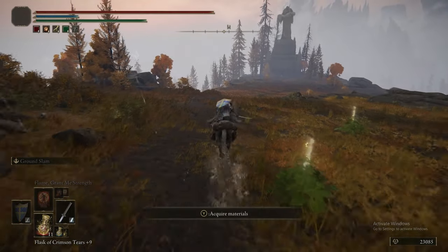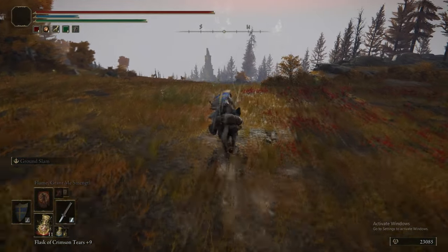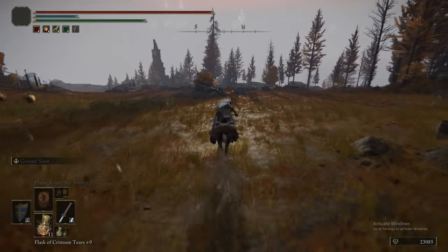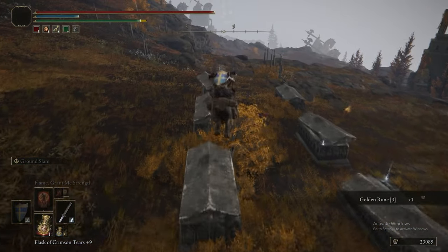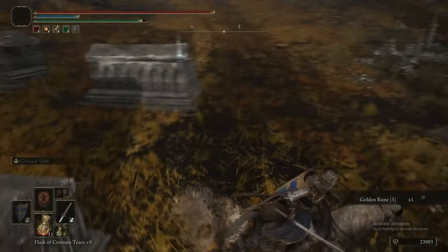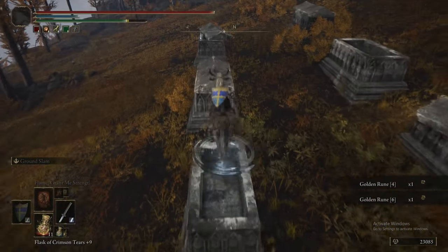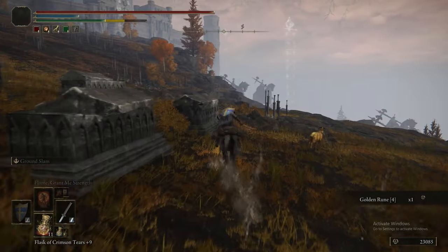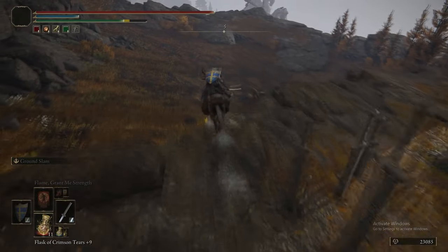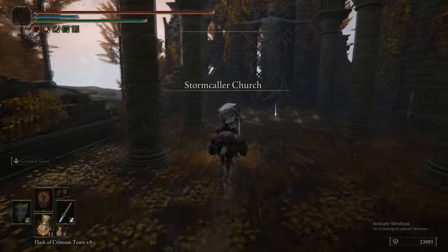Now we're in the upper part of the Altus Plateau, above the Perfumer's Grotto and the tunnel connected to it. There are a few interesting landmarks up here: another Hero's Grave — the first we've seen in a long while — and a church. We'll be going to the church first, where I believe there's a cookbook and a sacred tear.